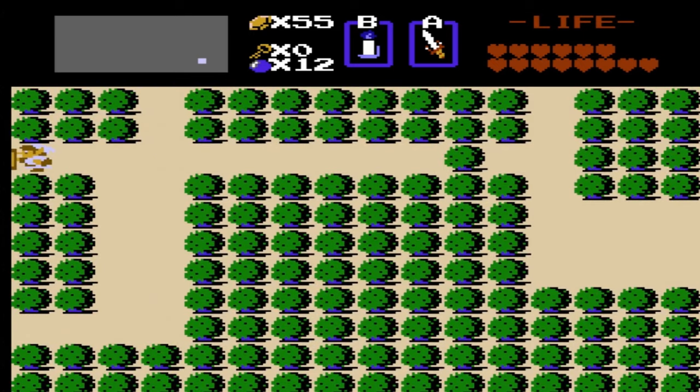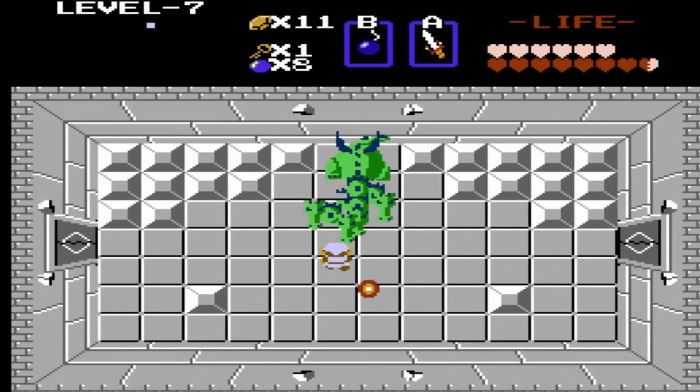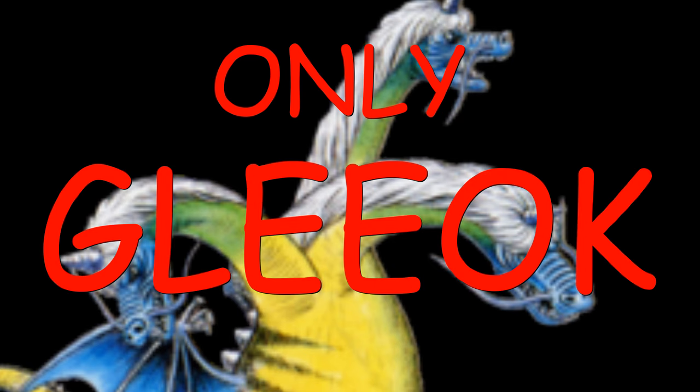Dungeon 7 is found in a bush, and the only way to open the entrance is to burn it from the other side of this path. This one's in the shape of a counter-clockwise spiral. It also has a Gleeok as the final boss. Okay, fine — there is no mercy, only Gleeok.